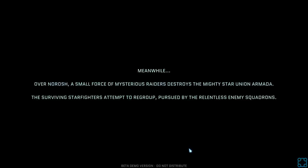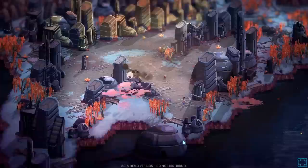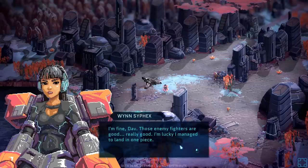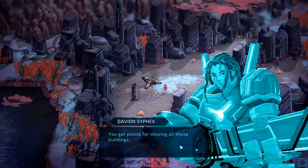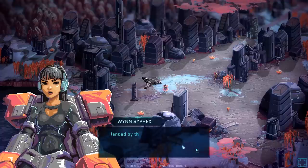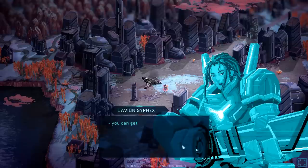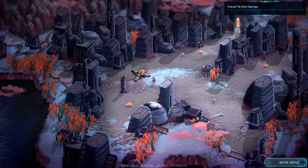Meanwhile, over Norosh, a small force of mysterious raiders destroys the mighty Star Union Armada. The surviving starfighters attempt to regroup, pursued by their relentless enemy squadrons. Wyn, answer me — I know you're alive. I'm fine, Davion. Those enemy fighters are good. Really good. I'm lucky I managed to land in one piece. I landed by the train to Fort Garan — if I can get to the base in time, I can get those anti-aircraft guns online. That'll be a nice surprise for these fighters following me.